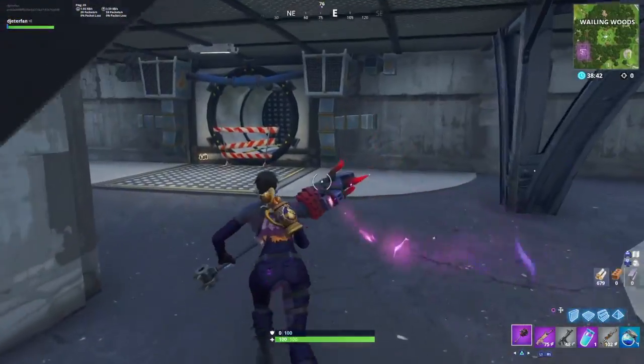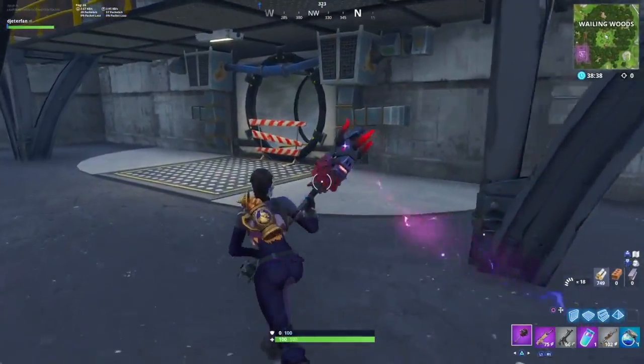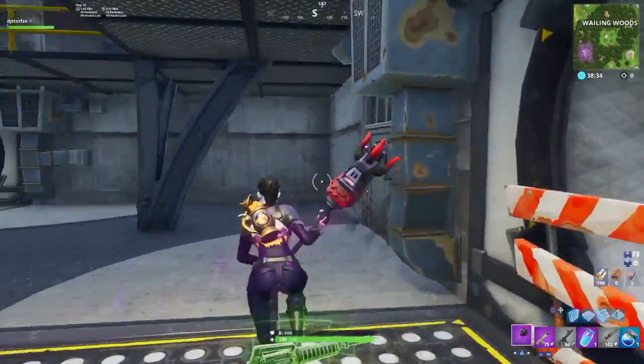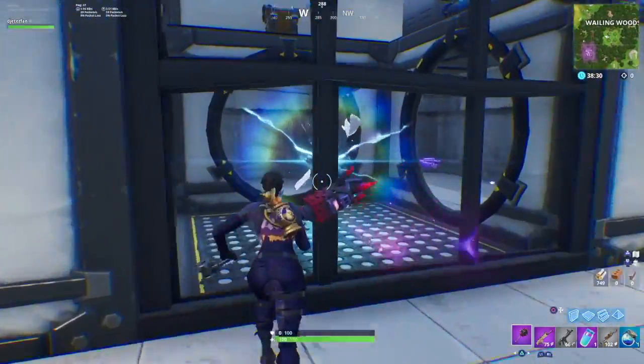Once you've knocked this one out, just head into the secret lair underneath the maze and you're going to find a rift down here. The reason you want to get in this rift is because you can actually get straight over to another shooting gallery at Dusty Divot. So head into the rift and head towards Dusty Divot — this is where we're going to find our next shooting gallery.